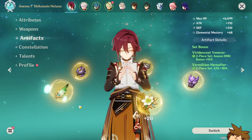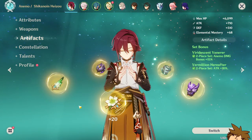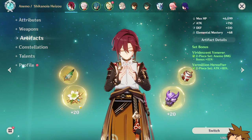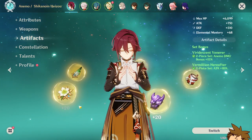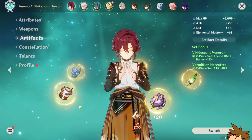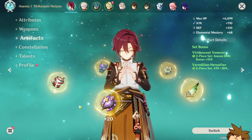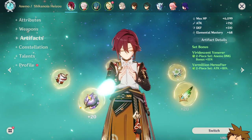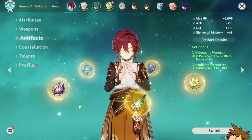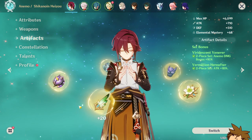Let's talk about the artifact set. Obviously the four-piece Viridescent would be useful on Heizo, but having a little bit of attack percentage might be good if I have another Viridescent character in my team. There are rumors that there might be a new artifact set, so technically I can't even farm for Scaramouche in the future because we don't really have that artifact set yet. But once we do get it, I'm going to be farming it as much as possible to get the best Scaramouche possible on that account.